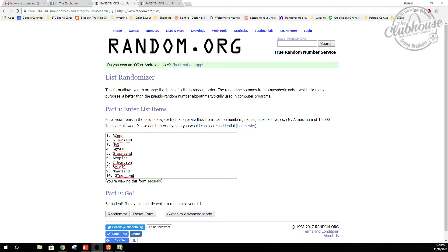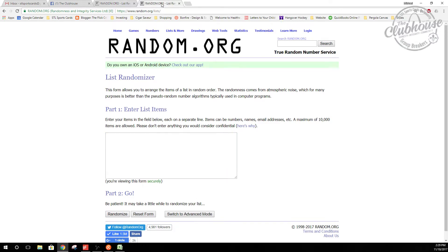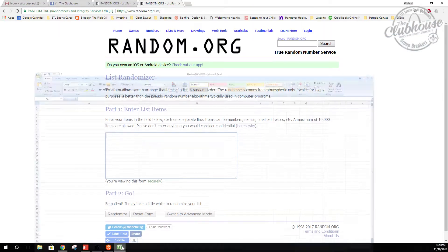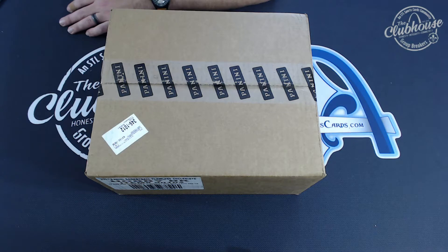Here we go, group break 2608 guys — random hit Flawless Collegiate Basketball briefcase, 10 people, everyone gets a card. If there ends up being more than 10, we'll combo the weaker ones together into one spot. Here are the 10 people, and as I open I'll type in the 10 cards we pull, then we'll random each list three times and paste it into the spreadsheet — whatever you line up with is what you get.